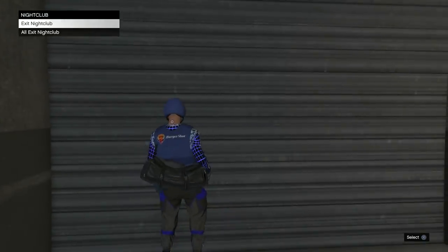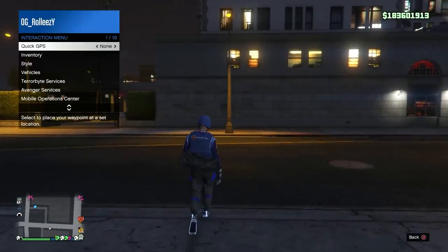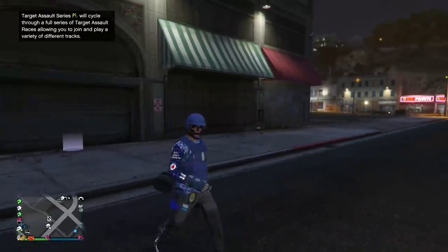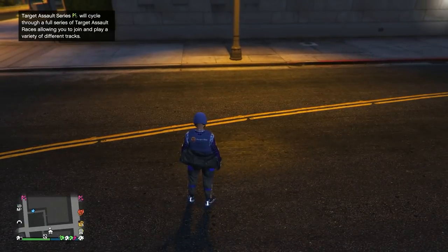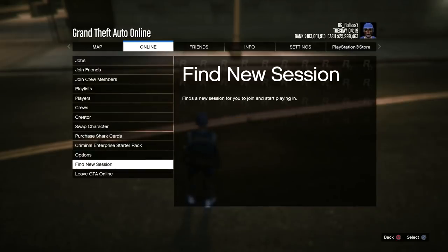Your friend can just stay there the whole time. Now you want to run over to the exit and hit exit nightclub — don't hit all exit, just exit for you. Once you've done that you'll spawn outside. Make sure your friend doesn't lag out — tell them to move their sticks. Set your spawn location to last location, and if it doesn't save, select your current outfit or change an accessory to get that orange save icon.